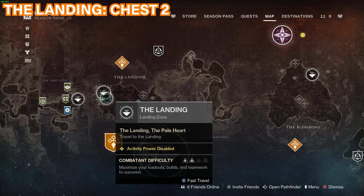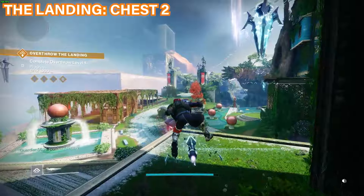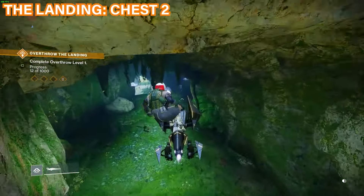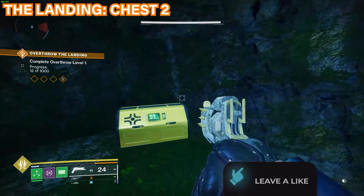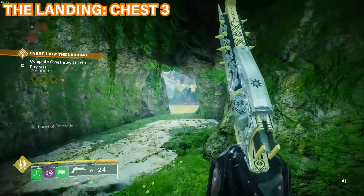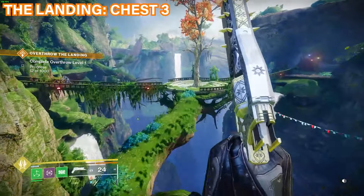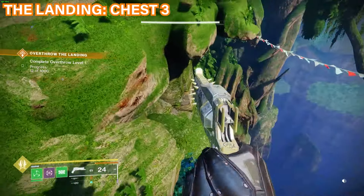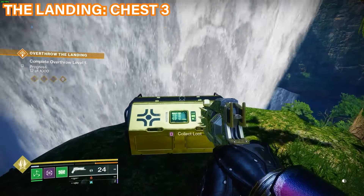The second chest is also in the landing area. Spawn at the landing area spawn point, get your sparrow, and follow where I'm going. Just beneath this crystal structure there's a little hole — come through here. Once inside, look down carefully because you can fall and die, but fall down onto the ledge and here is the chest. After collecting that chest, make your way out of the cave, run past these two rocks, and go all the way across onto the little circular platform. Jump across and fall down onto that platform and then onto the rock. Move ahead and you should see the chest right there — go ahead and open it.